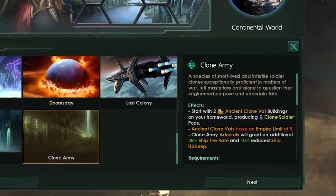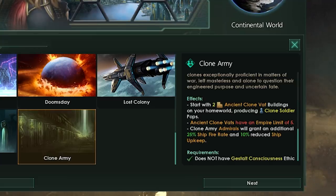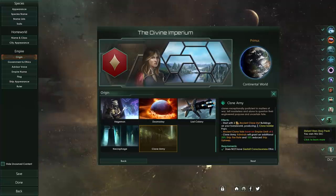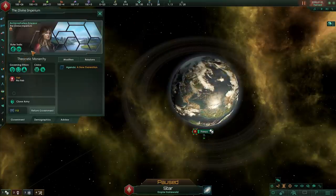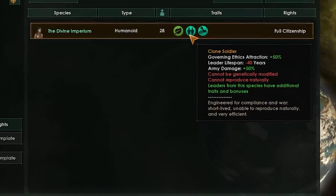Finally for humanoids there is the clone army origin. It starts you off with two ancient cloning vats that allow you to biologically construct clone soldiers, and you can only have five of these vats in your entire empire. You can build, remove, and relocate them as needed. You can also get clone admirals which give an additional 25% fire rate and 10% reduced ship upkeep — definitely not something to scoff at. These are available to every empire except gestalt consciousness, so no robots and no hive minds.